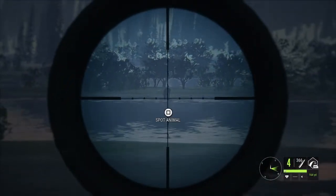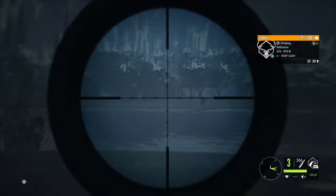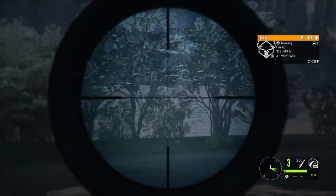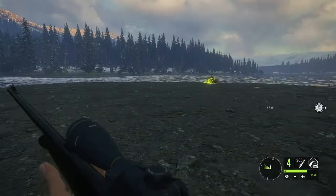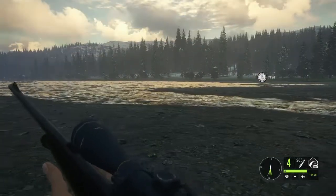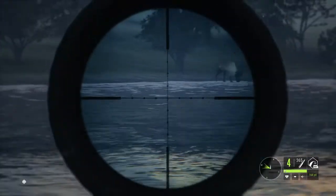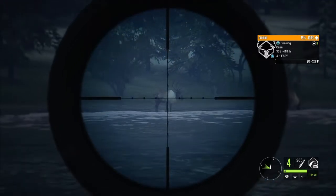I did spot out another caribou, he's about 300 yards. Did that connect with the lung? I'm going to say it didn't - his health is not dropping. So I came to the first caribou that I took a shot at. I did see vital blood on the ground - so that's definitely vital blood. Now I just spotted out a new zone for caribou. Got another level four, so I'm going to go ahead and take him down.